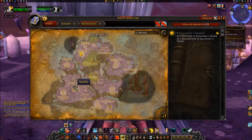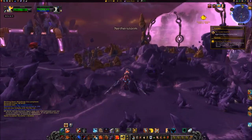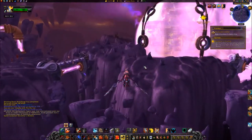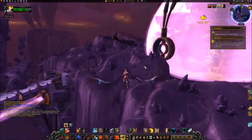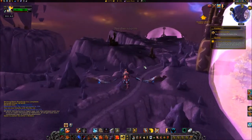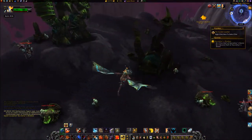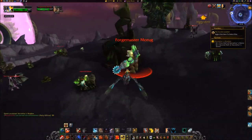Travel north to Forge Base Oblivion at coordinates 36, 27. Kill Forge Master Morag and loot the first half of Socrathar's Stone from its corpse.